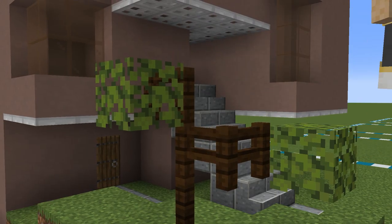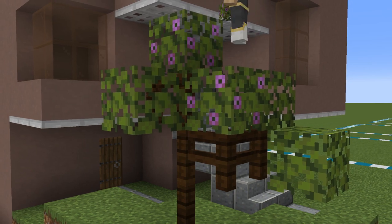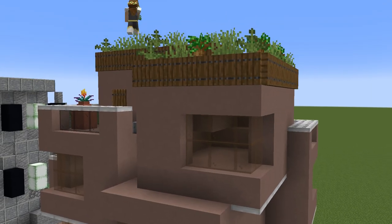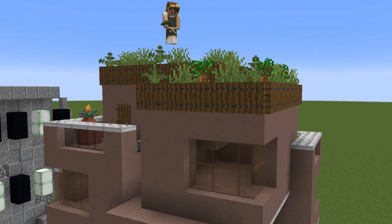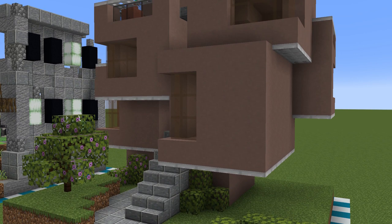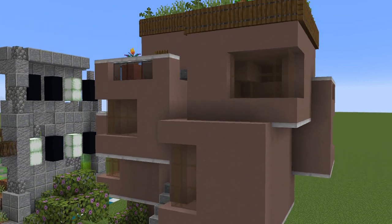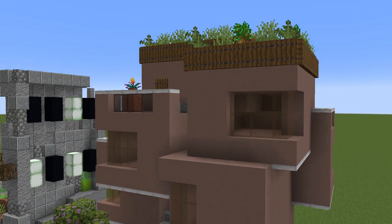And in case you haven't recognized this build yet, it is modeled after Habitat 67, which was built for Expo 67 of the World's Fair. A very unique build and considered an architectural landmark and recognized building in Montreal, Canada. And wow, stepping back and seeing this full build in full detail, this is starting to look really good.